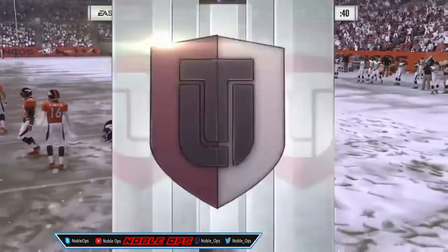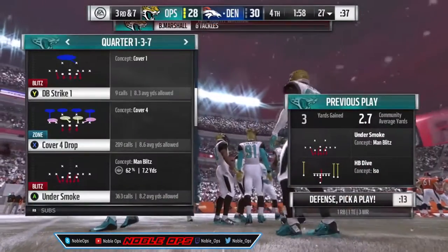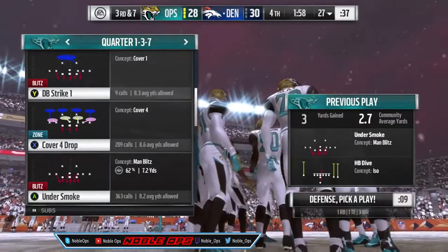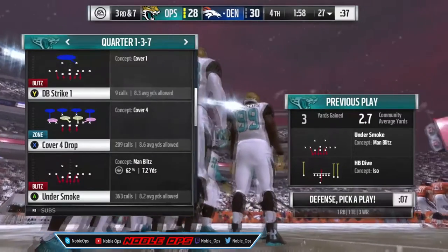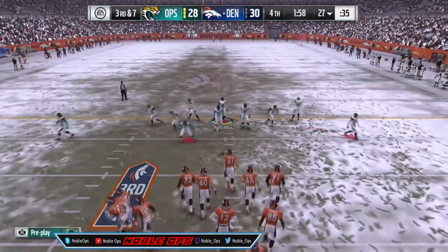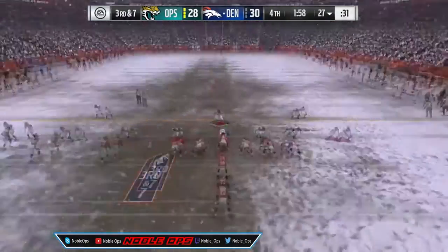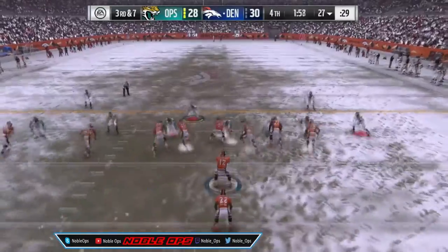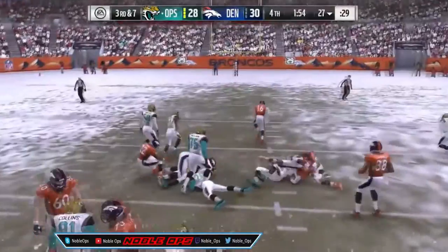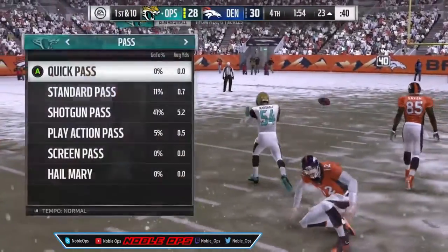They're breaking tackles and then we hit the two-minute warning — usually you take a timeout there because they'll try to run the clock down. With about a minute twelve on the clock, we're going to use Under Smoke, press the corners, play over-the-top coverage, but we're not going to run commit — also pinch your linebackers. And we force the fumble, though normally you'll get a punt and need to take a timeout.